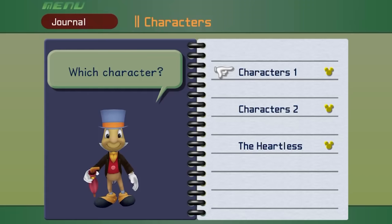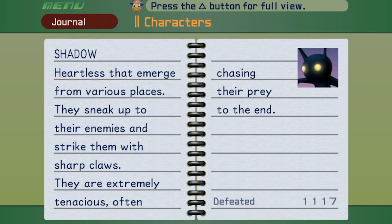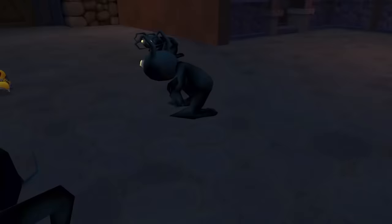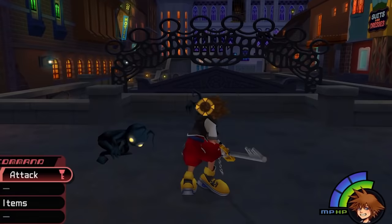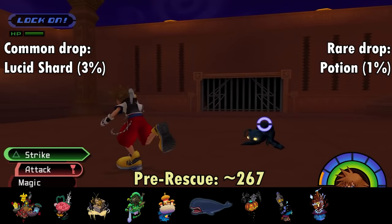Since we'll be going in the order they're chronicled by Jiminy Cricket — or Jim Cricket if you're close friends with him like I am — we're kicking things off with The Shadow, the first Heartless that we and Sora ever see, and inarguably the face of the Heartless brand. Their name is derived from their annoying ability to melt into the floor and take on a two-dimensional, invincible, shadow-like form.